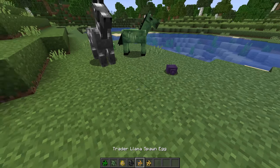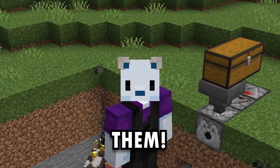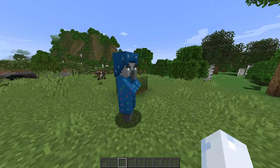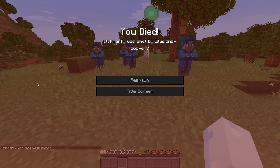Minecraft has a lot of mobs, like, a lot of mobs. The crazy thing is that this isn't even all of them. You remember the giant? This is a mob that still exists in the game, but doesn't spawn naturally anywhere and doesn't have any AI. The same goes for this guy, the Illusioner. They exist and they have some great code and behavior, but they don't spawn anywhere.